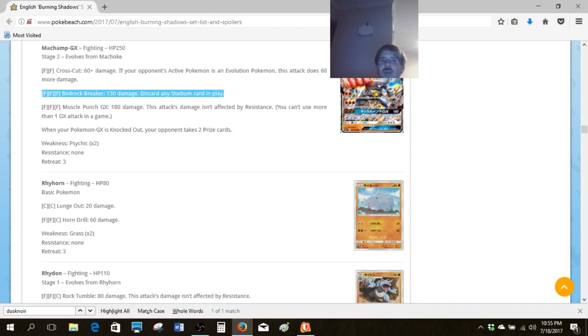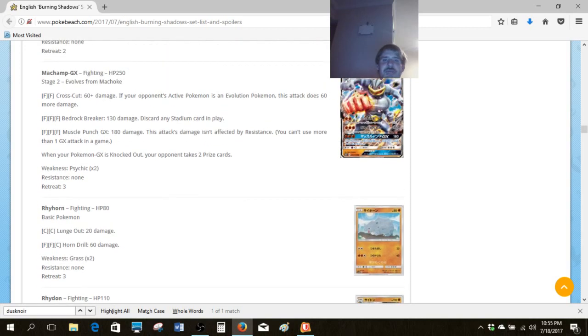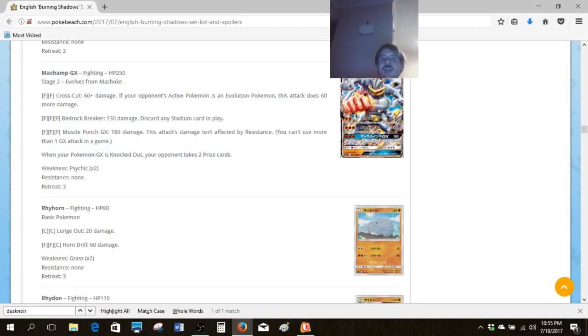Bedrock Breaker — if you need a little more damage against something, that's okay, nothing to write home about. Muscle Punch GX is basically like a knockout, maybe. I don't really know if I'm a big fan of this GX attack. I definitely think a Machamp deck in general is even better when you're running it with a Machoke. If you're playing against Decidueye decks, you've already got some built-in protection against those.